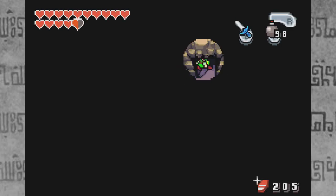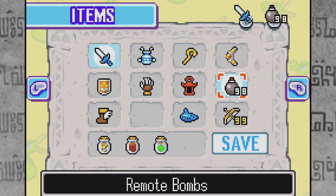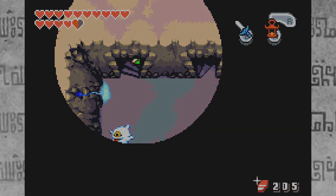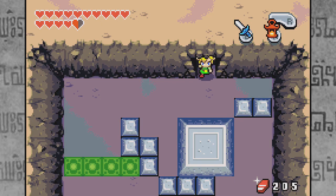Let's head on up and see where it takes us — back to a room where we need the flame lantern. Oh hello, I don't really want to deal with you. You were in the Royal Valley and you were quite annoying.